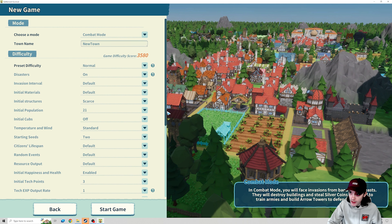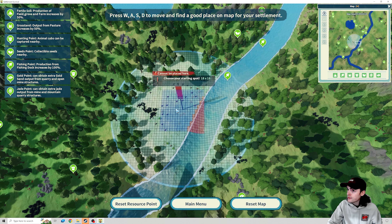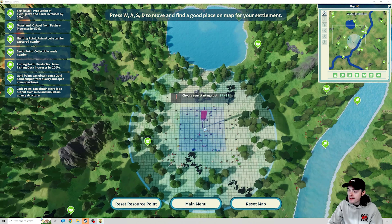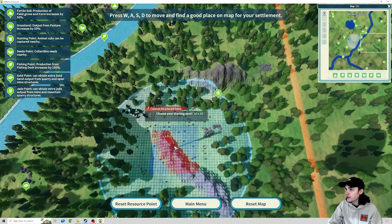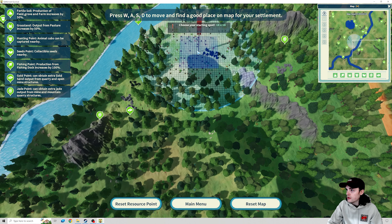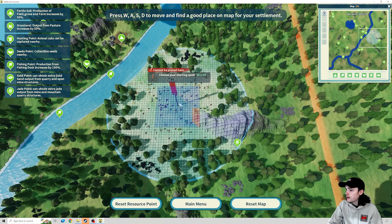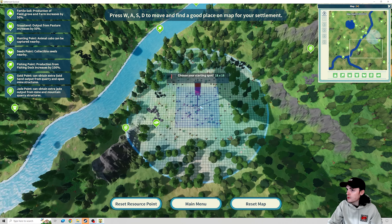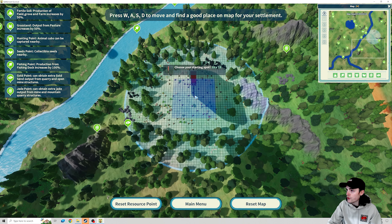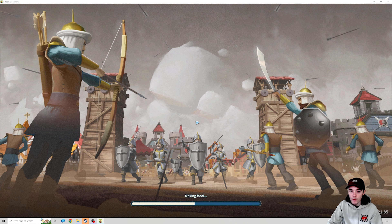Depending on your familiarity with it, I believe combat mode can be a little bit difficult, so I'm glad I did a little run before starting this. We'll just have to see how it goes and see if what I learned has paid off. We are keeping everything default, going with the medium map playing on normal difficulty. Let's get the colony started — we're gonna call it Cage Hotel. Our first step, like the good old days, is choosing where we want to start.